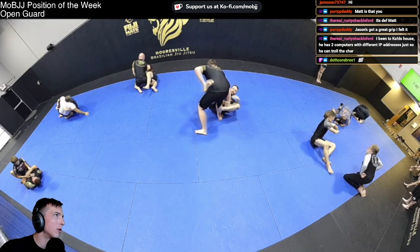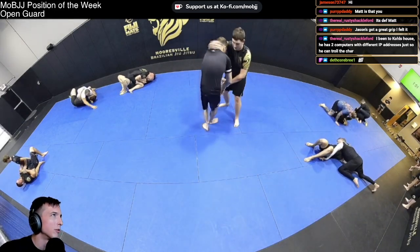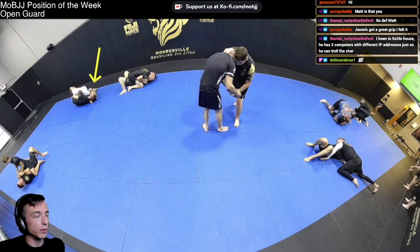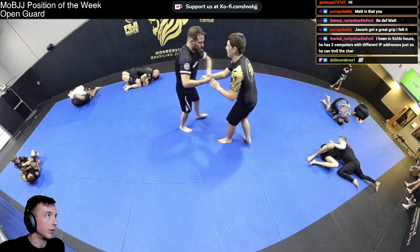Jordan working from bottom half guard, sitting up — he digs for deep half, gets the underhook. David made a little error: anytime someone's digging deep half on me, I'm going to keep the cross face and use it as much as I can. It shuts things down — if it stops someone from sweeping me from bottom half guard, I know it's a good tactic.